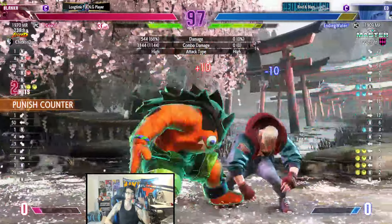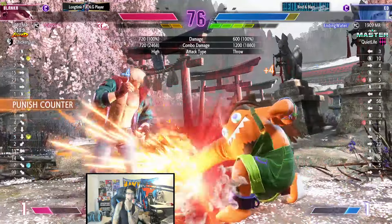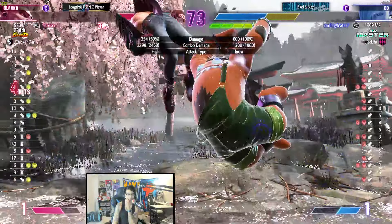Now I'm not saying I'm disappointed, because that's not what this series is about. It's about how did EndingWalker get to top one and let's try to learn from it. But he really just does not use kicks — only heavy punch. Interesting.